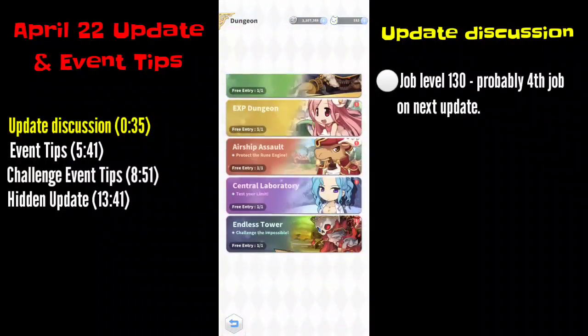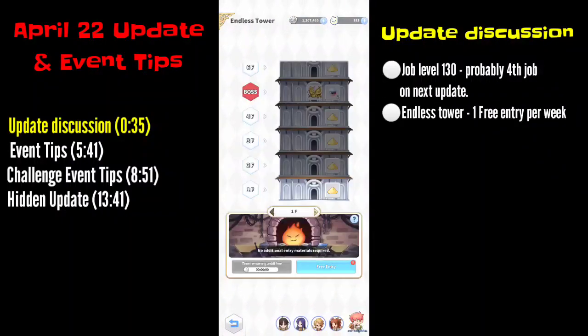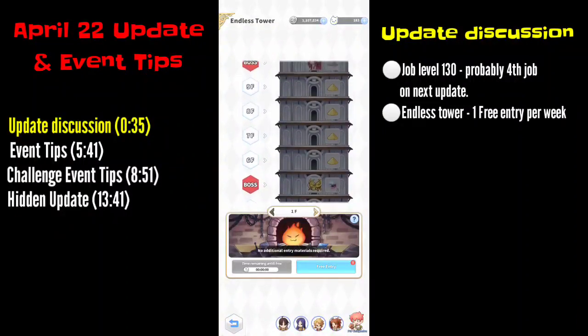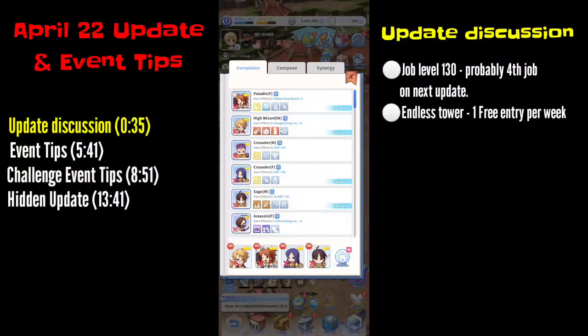The new content is the endless tower. You are given a free ticket every time you run the tower, and the cooldown is usually seven days. With the free entry, you will have five minutes to get as high as you can in this tower. What you will bring are your PVP companions.